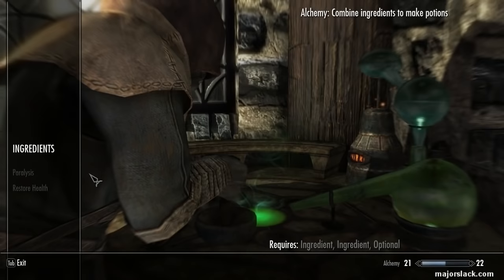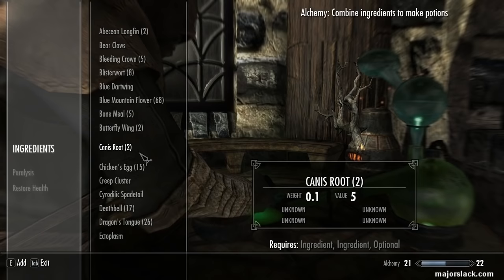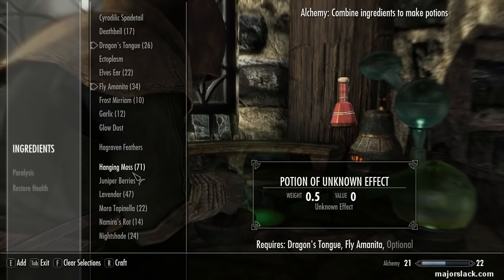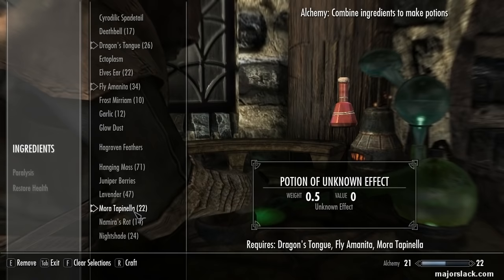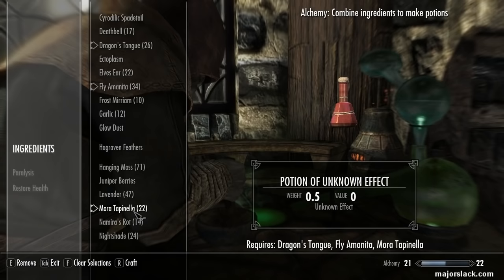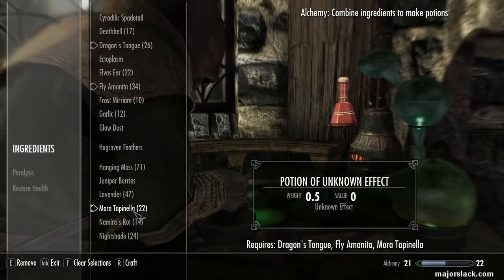This is something I do with every character build — I power level speech up to 50 almost immediately. Before you do any major operations such as potion making or selling to Sadri and buying speech skill training, I strongly recommend a quick save just so you can back up in case you make a mistake. I strongly recommend that you only make 10 potions at a time. This will keep your leveling under control, because you're only allowed to buy skill training five times per character level. If you make a big batch of 50 potions, you'll level up alchemy so much that you'll pass over three or four character levels and lose the opportunity to buy skill training on those levels. So only make 10 at a time.